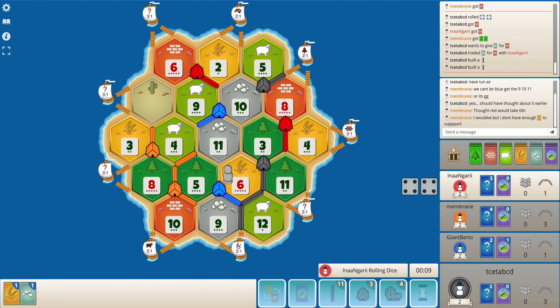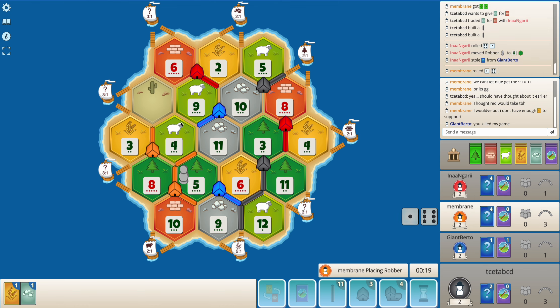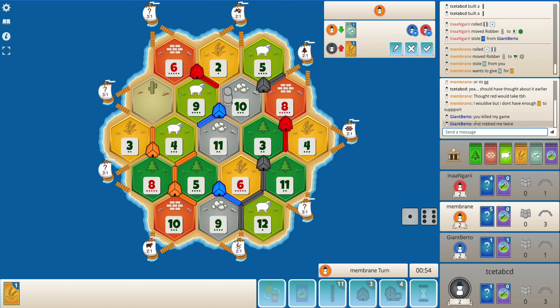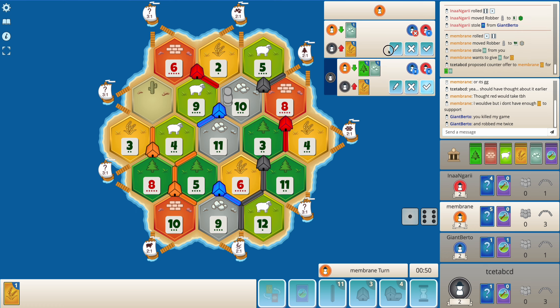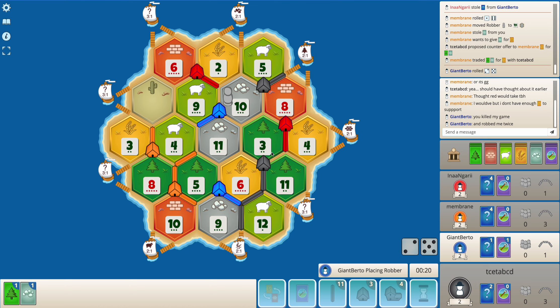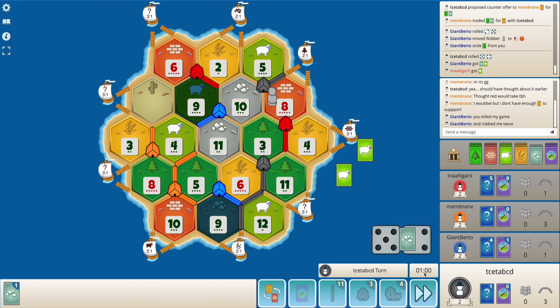Once orange gets a settlement here, blue's setup is downgraded quite a bit, because blue will only have strong ore and sheep but no expansion spots. Let's see if I can get a 1-to-2 trade here. Now orange kind of starts blocking me, which is unfortunate. I do get the trade, especially because I'm getting wood, which is a considerably rare resource for me. But I am being targeted.